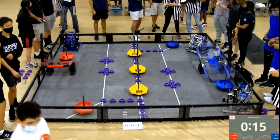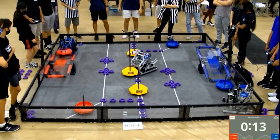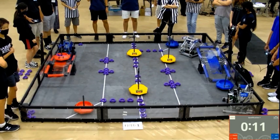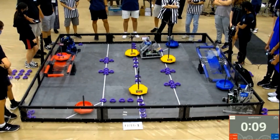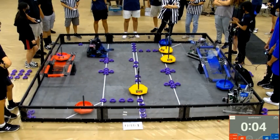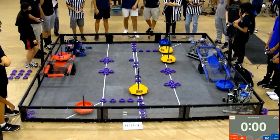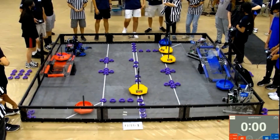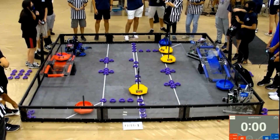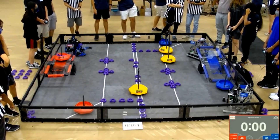Autonomous will begin in 3, 2, 1. Blue alliance is going for the Utah neutral goal while the red alliance places an alliance mobile goal onto their platform. Blue alliance snags the second neutral goal and places it in their home row. A near miss from that Z-squared robot trying to reach that neutral goal — unfortunately it's 21S getting there first. And blue is going to take that autonomous bonus.